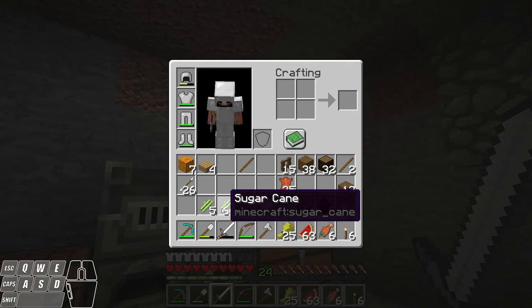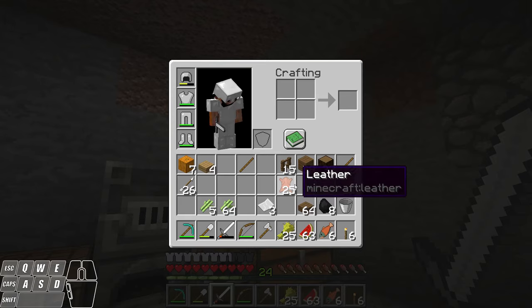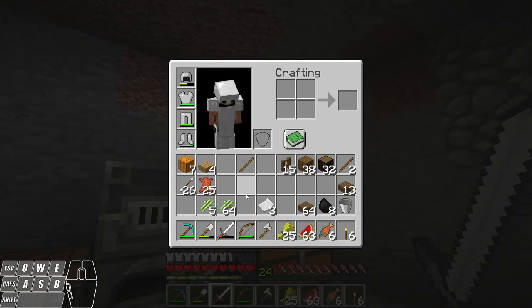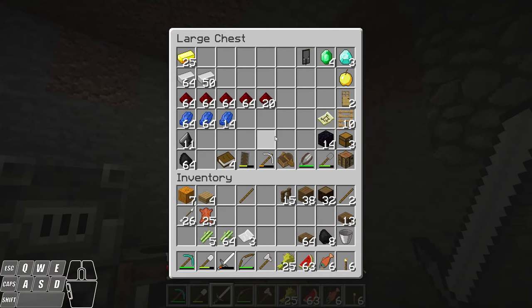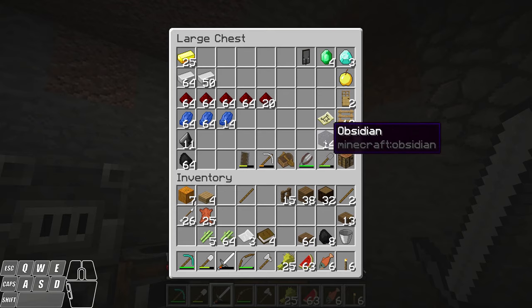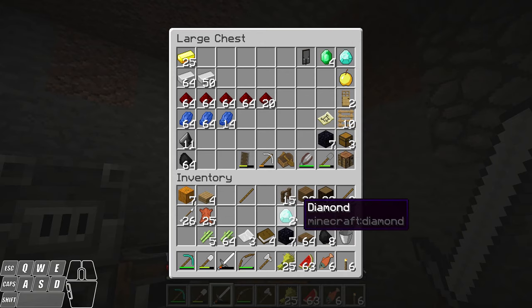So I've got myself a little bit of sugar cane — a stack and an extra five. I also killed some cows and got 25 pieces of leather. I have these three pieces of paper from that chest we found earlier, and I got four books — I'm going to grab those as well. I'm going to grab some of this obsidian that we collected and also two diamonds, and use this stuff to make that enchanting table I was talking about.